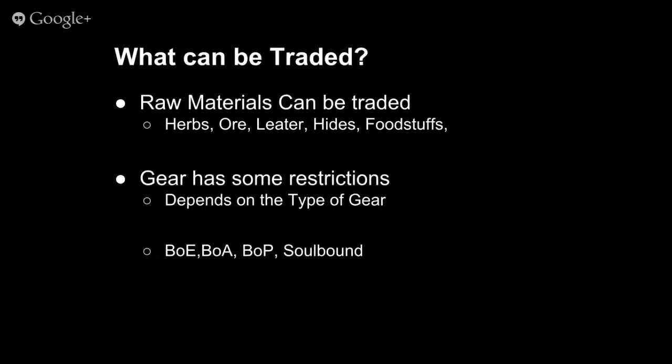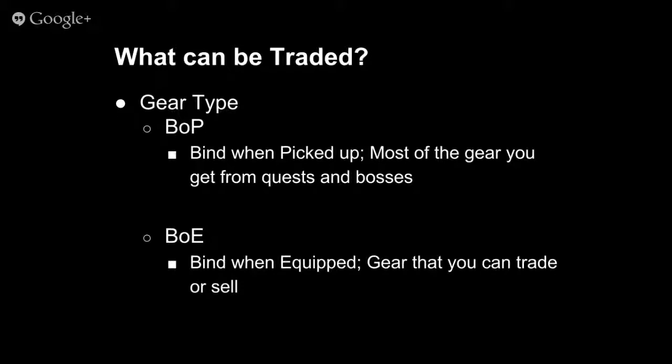Gear is by far the largest category traded on the auction house. The type of gear determines whether it can be traded, based on whether it's BOE, BOA, BOP, or soulbound. BOP stands for bind on pickup — this is mostly gear from quests and bosses. When you pick it up it automatically binds to you and becomes soulbound, meaning BOP and soulbound are essentially the same thing.